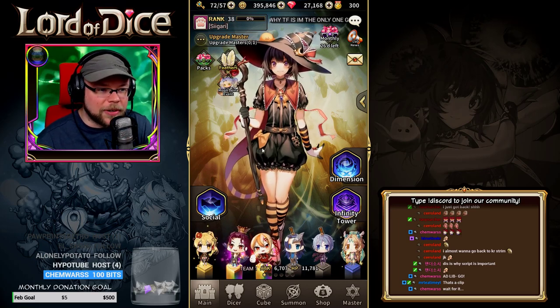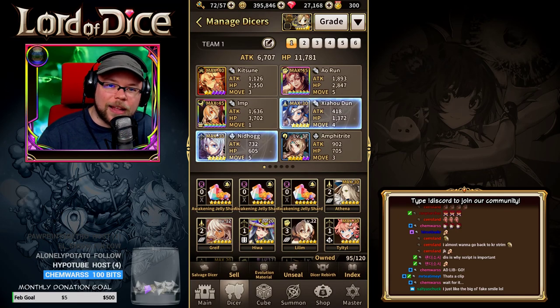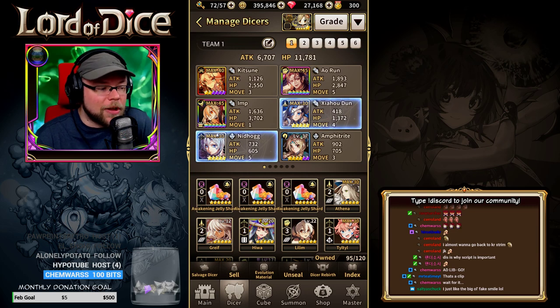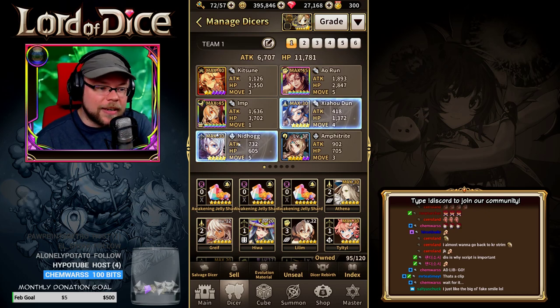Here I'm on the home screen, and all you need to do is just click on your dicer panel. You can tell that a dicer is ready to be evolved when they have a blue frame around their portrait, as we can see here with Zhao Hun and Nidhogg.